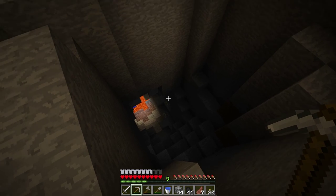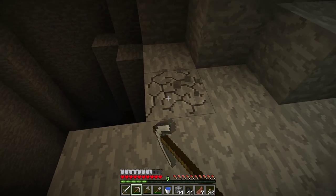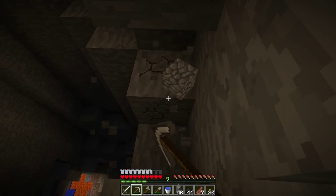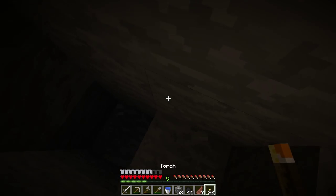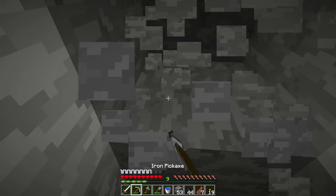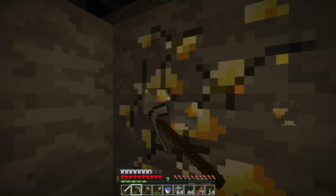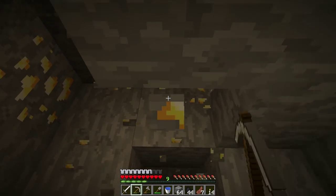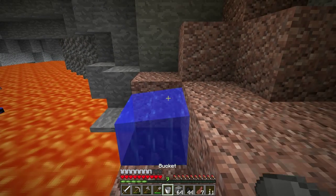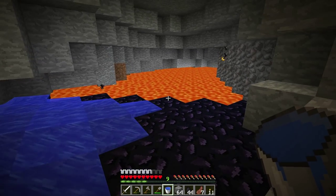Some of the best resources in the game are down near the bottom of the world, so we need to find a way down there. Here I have found a cave that leads down to the lava pools. Whenever you find a steep cave like this, it is very important to make sure you have a safe staircase down it — it makes things much easier to get back up. Here we have found some gold, so let's collect that; it can be very useful later on. When you come across a lava pool, place down the water and you'll see that it turns to obsidian. You can then walk across it to explore the area.